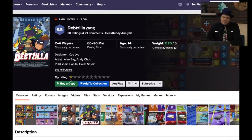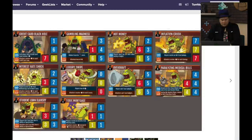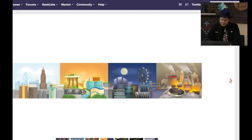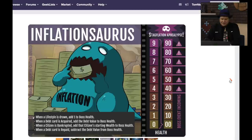Detzilla — this one I just find fascinating. This one here is from Capital Games Studio. I believe this is on our shelf to be reviewed at some point, or I might have sent it to one of the other reviewers. I like the art, but I don't know why Thor's Hammer was there. You have these different enemies you fight, like Inflation Cyrus. Yeah, I hate that guy — him and Detzilla are the worst.